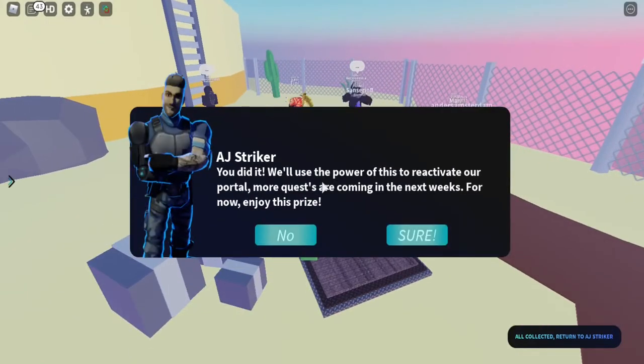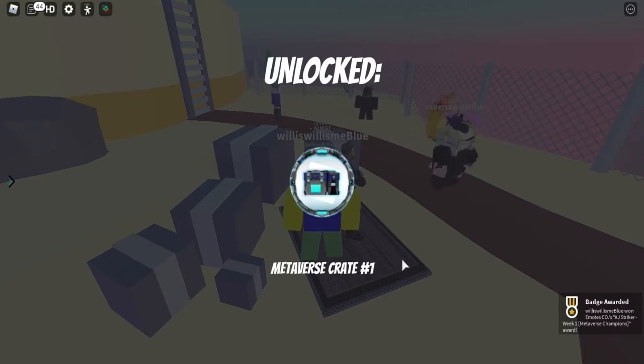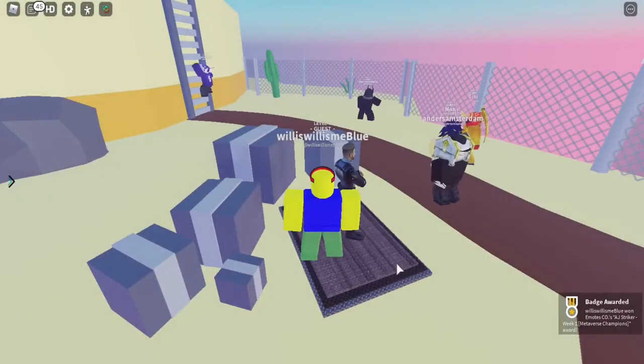Talk to AJ Striker: 'You did it! We'll use the power of this to reactivate our portal. More quests are coming in the next week — for now, enjoy this prize.' And there you have it, you've got the metaverse crate and you have done it.